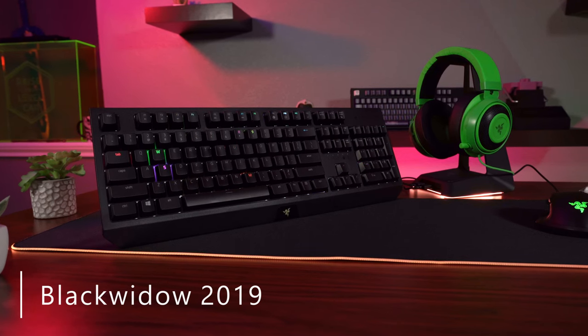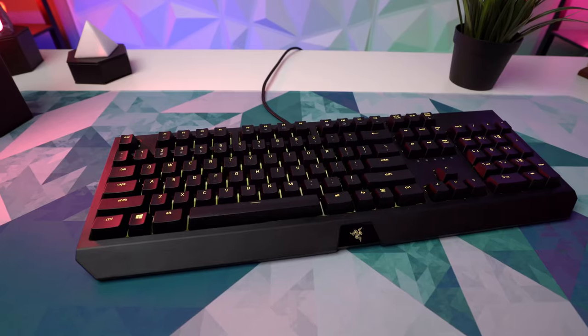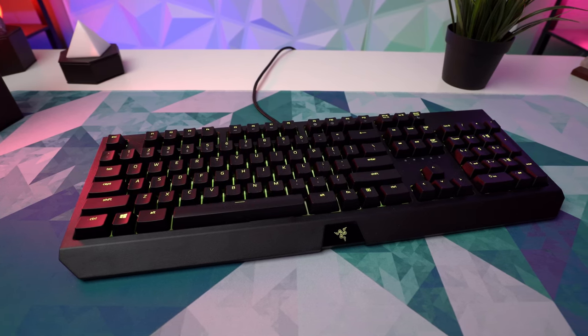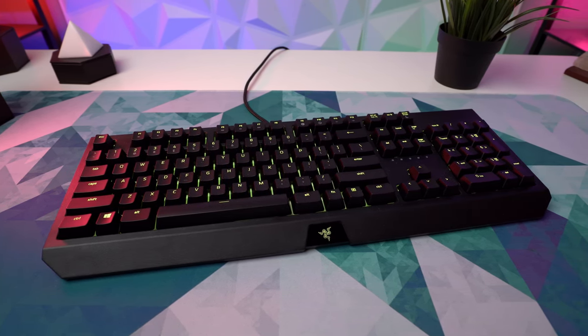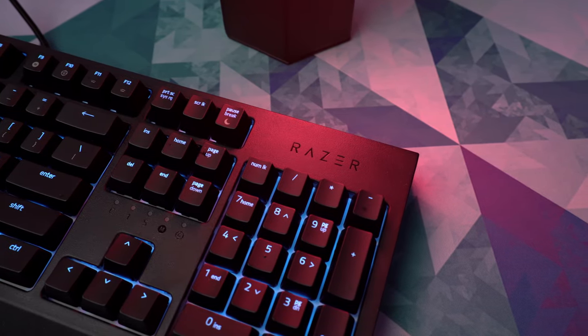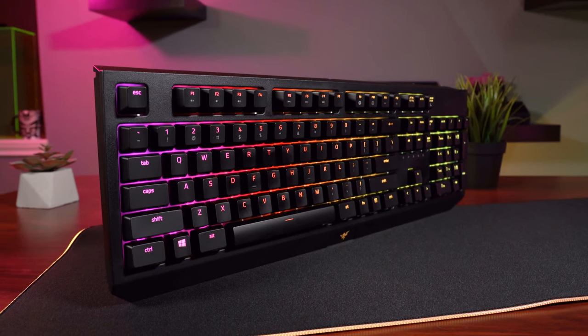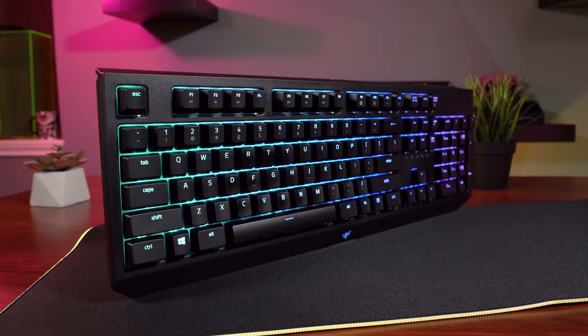Shortly after the Lite, Razer released an updated version of the Black Widow Chroma — the Black Widow 2019. This was aimed at being a more accessible option that brought things back to basics, with a very similar design to the plastic case of the original. This edition removed the media keys and wrist rest while keeping the Chroma and mechanical switches, thus offering a more budget-conscious Black Widow experience.